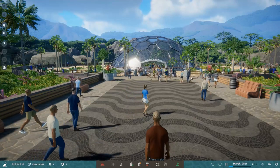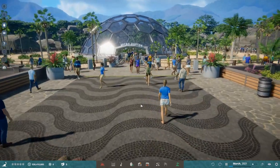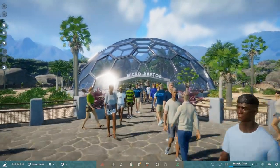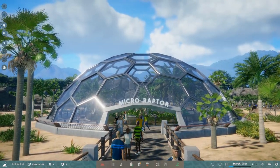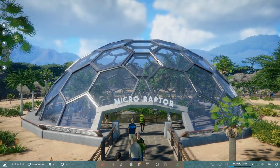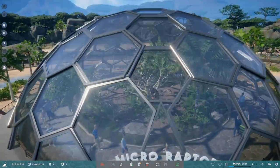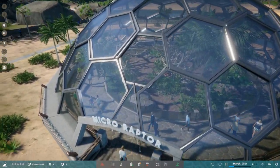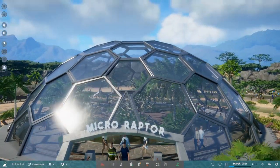I also really love the pathing system — you can overlap paths and have guests wander in and out over them without any problems. This is the microraptor dome, and it looks really cool. Maybe with more time and effort on the glass there'd be less overlapping, but I'm pretty happy with how it turned out. It's actually better than any other dome I've made because I was able to scale down and squeeze pieces to fit into the little spaces.